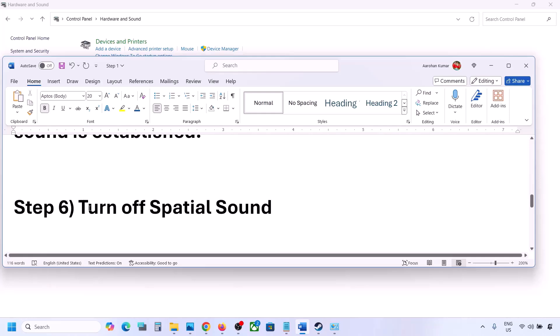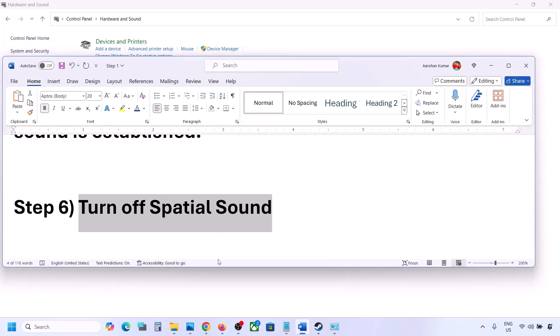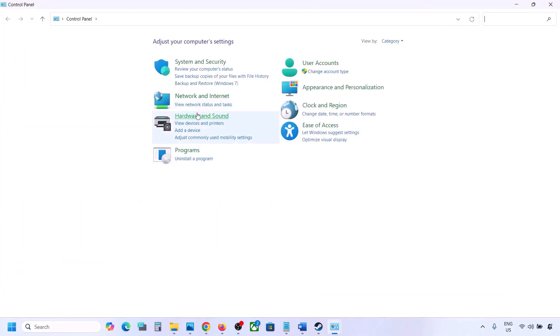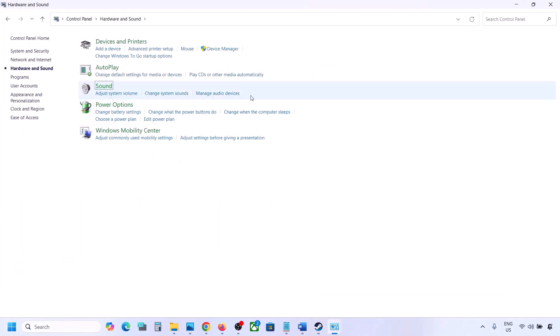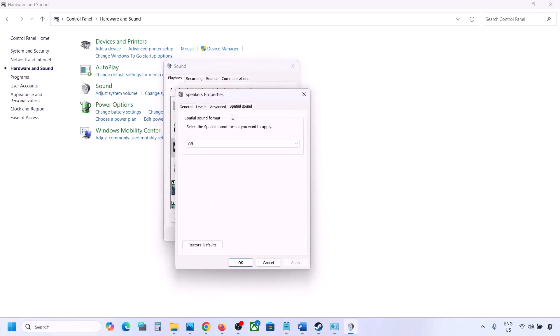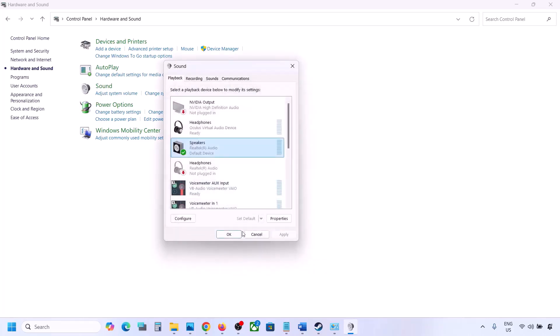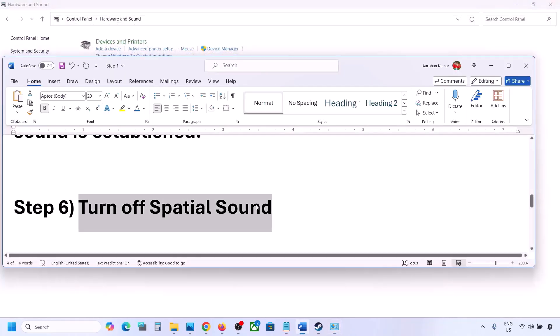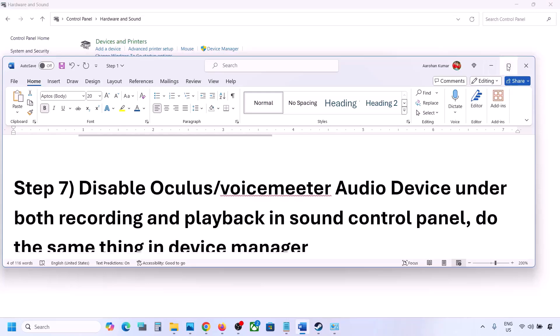The next step is to turn off Spatial Sound. Again, type 'Control Panel' in the Windows search box, go to Hardware and Sound, and click on Sound. Select your speaker, go to Properties, then go to the Spatial Sound tab. If it is set to Windows Sonic, turn it off and click OK. Or if it is already off, you can try enabling Windows Sonic and then check.